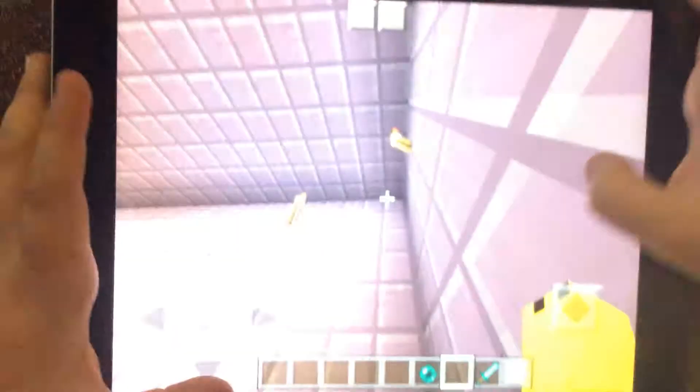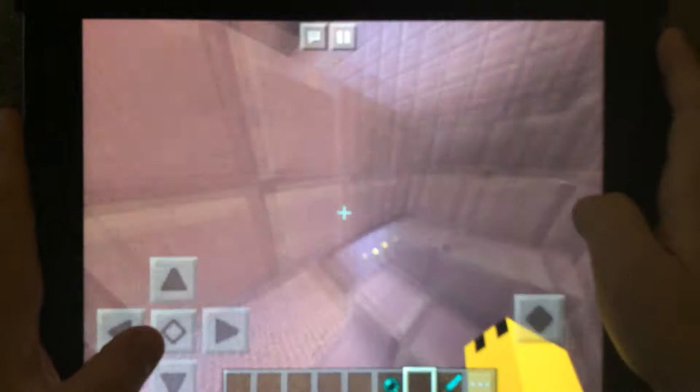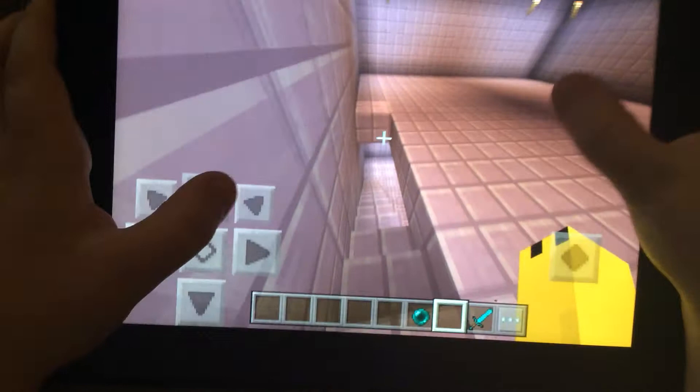Okay, so for the ceiling you just fill in at six blocks. You're gonna have to do a second floor, then leave one, two, three, four and put it on the fourth. So that's amazing parkour! Now we're gonna focus on the kitchen which is gonna be here.